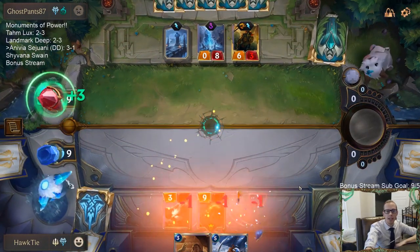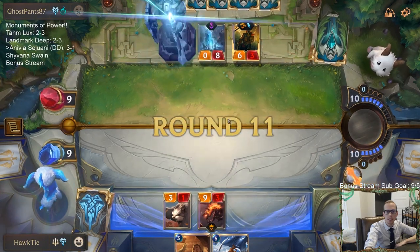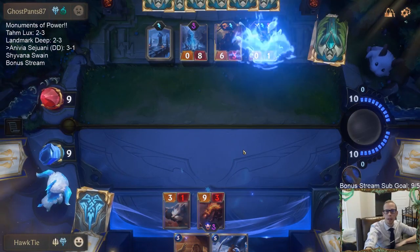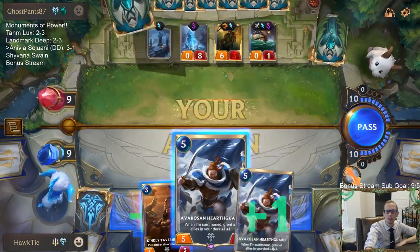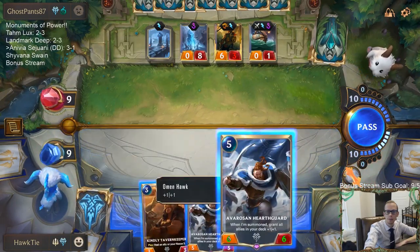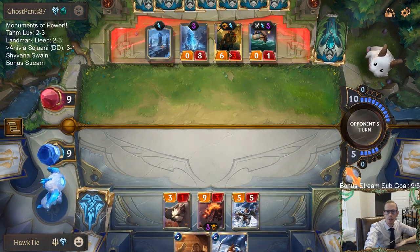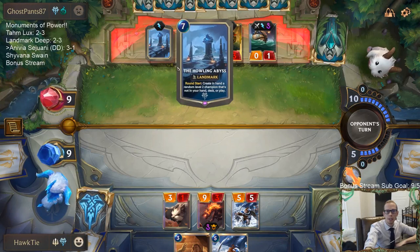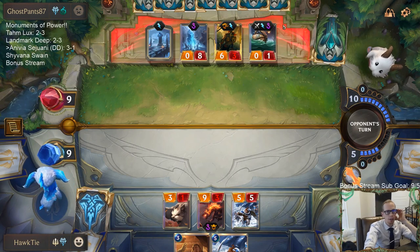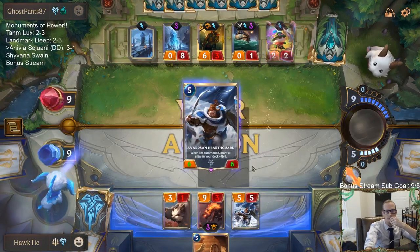If I had attacked out and played into Ruination, we would not have had lethal - they had that Withering Whale ready. They just continued to get level-two champions, so that was probably our window. But no matter which way it went they had Withering Whale and Ruination. GGs - they had the answer. Still really impressed with our deck though.